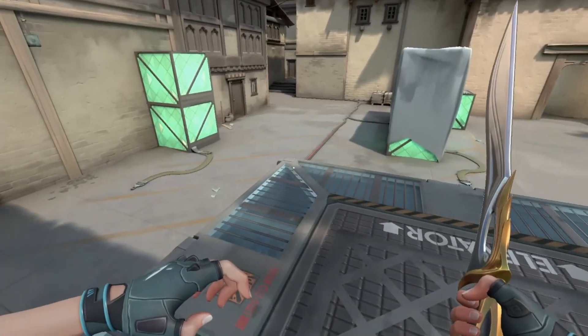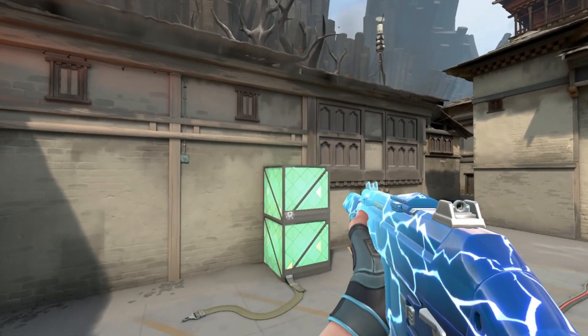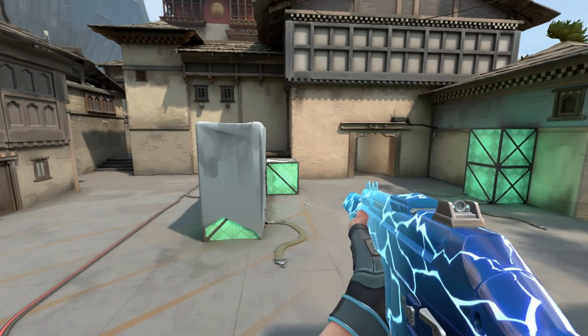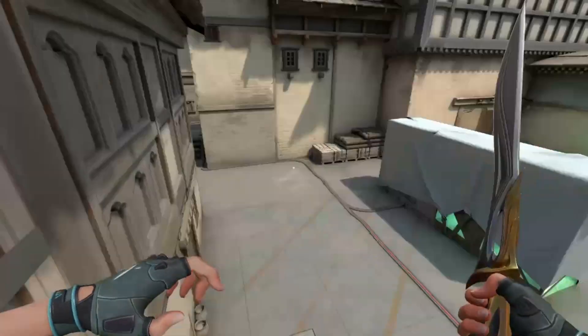If you get up here, you can also jump-crouch onto this other box, just as I showcased right there. You don't waste any abilities to get on top of this box.